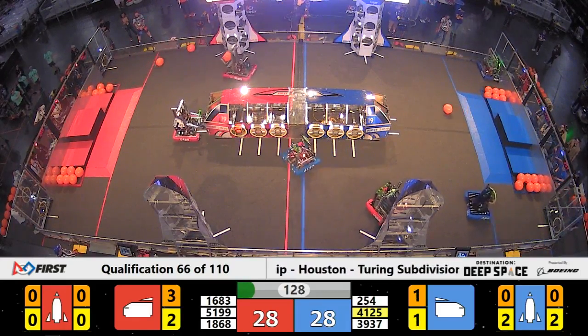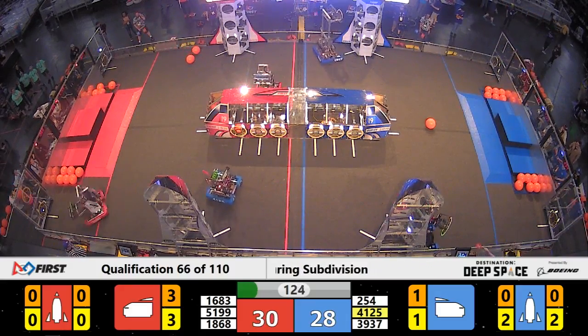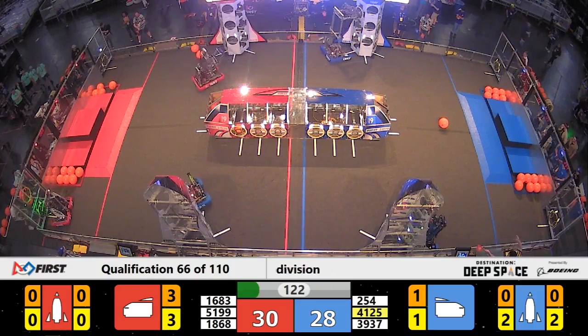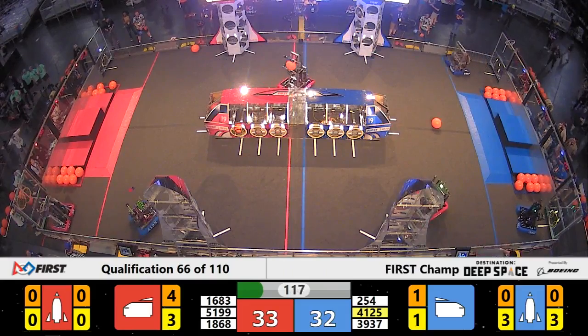Here we go on the blue side of the field, we got a red defender. 254 dealing with that Red Alliance defense, and 39-37 breaks away, placing the third hatch panel in the blue rocket.